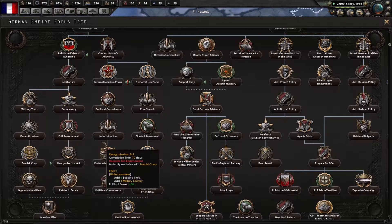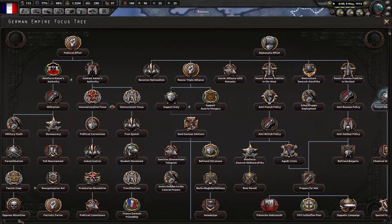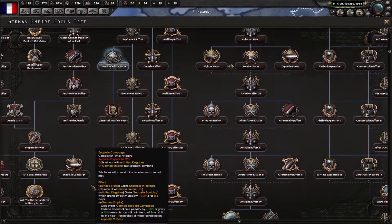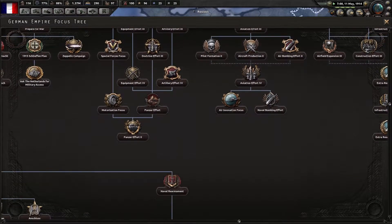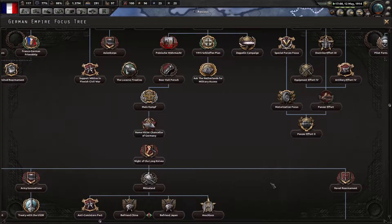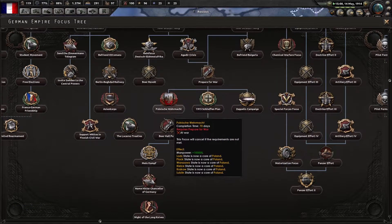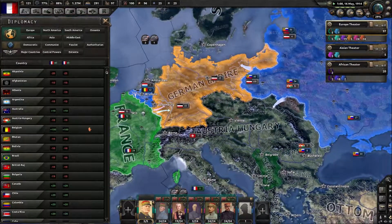Oh, the fascist coup! Reinforce Kaiser's authority. Patriarchy, Franco-German trench warfare focus, chemical warfare focus, special forces focus, Panzer effort 2. That is before we get to Night of the Long Knives — name Hitler Chancellor of Germany, Mein Kampf, oh the Beer Hall Putsch. That is very — oh my god, this is amazing. They've really done it — that's fantastic, that is just fantastic!